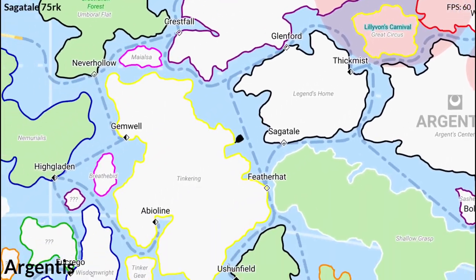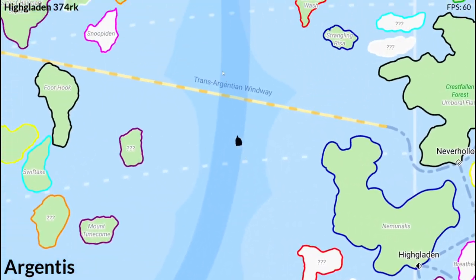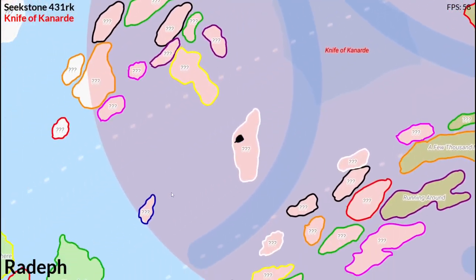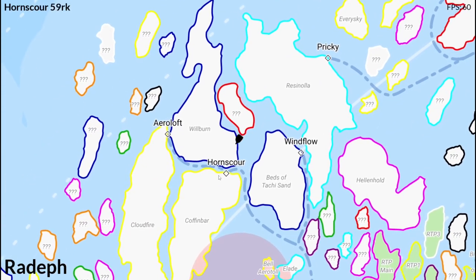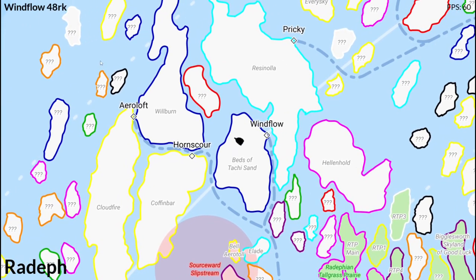In the bottom, it shows the current region or country that the player's in. So if I fly to another country, you can see that I'm now in Rate F, next to the city of Horn Scour, and if you get closer to another city, it'll tell you.